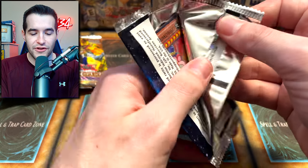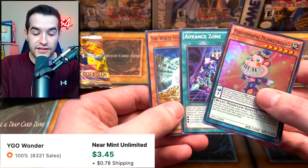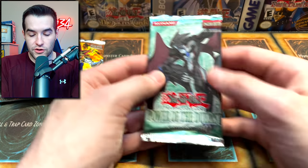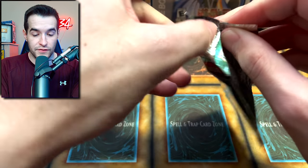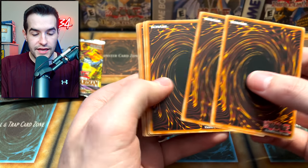We got Performapal Monkeyboard right at the front - White Center Legend is a cool card, but Monkeyboard took the place of our $4.50 Dark Law unfortunately. That's okay, we still have Power of the Duelist, Invasion of Chaos, Pharaonic Guardian, Legacy of Darkness, and OTS 15 - a lot of good stuff left. Don't worry.